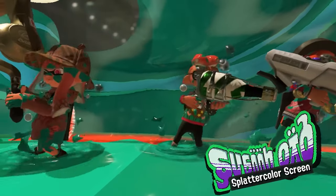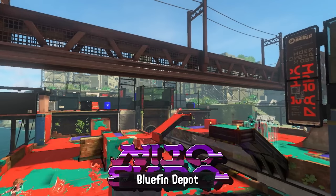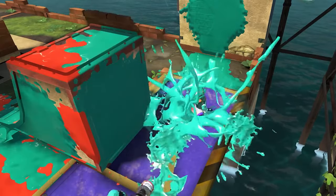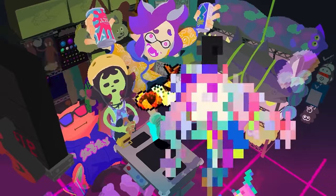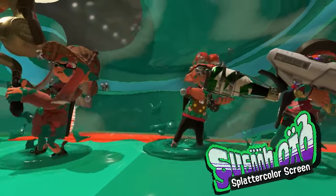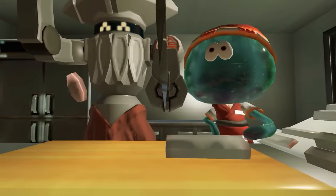There's a ton of speculation going on about which weapon has what kit. It's confirmed that M-Perry Splat Duelies have Curling Bomb, which is fine — I wanted Burst Bomb, but if it gets Inkjet or something else that's good, this weapon is still going to be amazing. The S-Blast has Burst Bomb, which is absolutely insane — Burst is quite literally the best sub that S-Blast could have gotten, so we'll be seeing a lot more of this weapon. The new Undercover Brella has the Splattercolor Screen, which suits it well, and it seems to have Torpedo again — so if the screen turns out to be powerful, we could see an Undercover Brella meta.